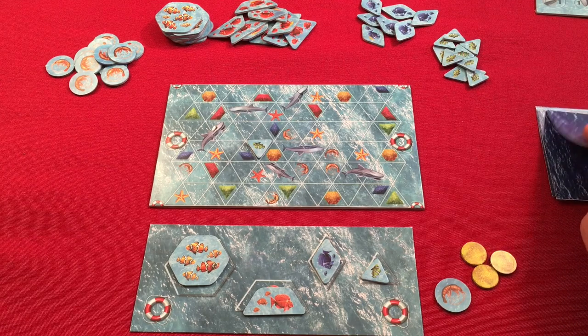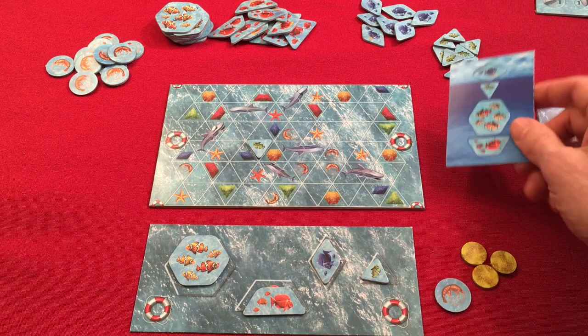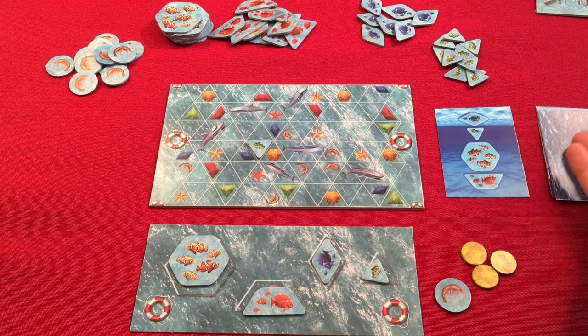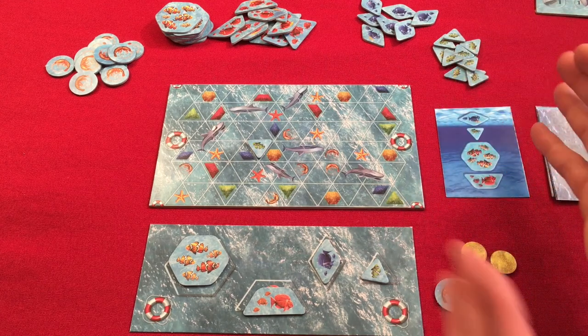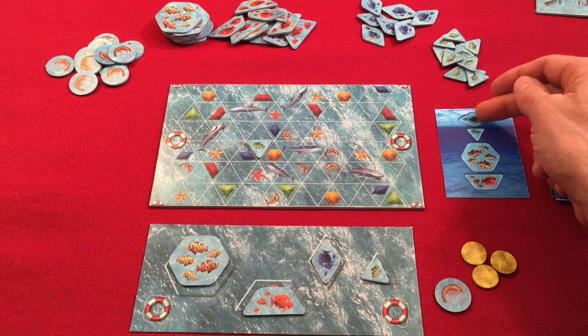At the start of the game, after you place the green tile, you flip a solo card. The orientation doesn't matter in the sense that I can flip it in any direction — however I flip it, that determines the order in which I have to place shapes.